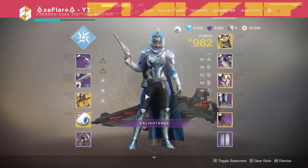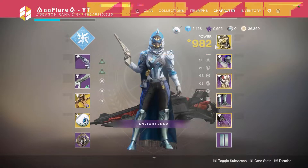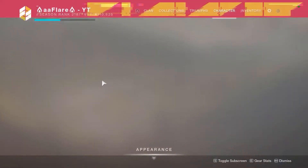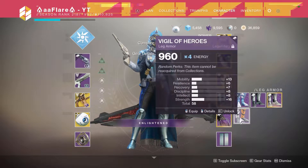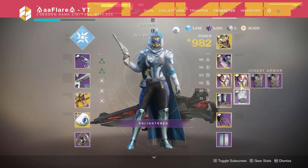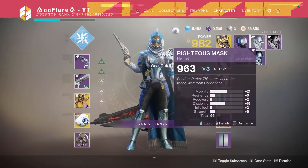Now for the armor — these are the highest rolls I managed to get. What I was mainly going for was Arc pieces so I could run bonuses with the new Season of Dawn mods, like Quick Charge. For Arc Boots, my highest was a 56 roll from the Obelisks — I did get a 58 from Vanguard tokens later. I got a 58 Arc Chest Piece, a 59 Arc Gauntlet, a 58 Solar Helmet, and a 56 Arc Helmet.